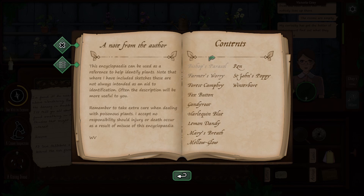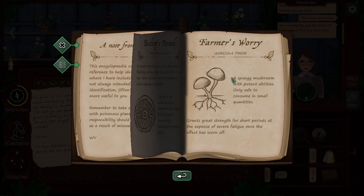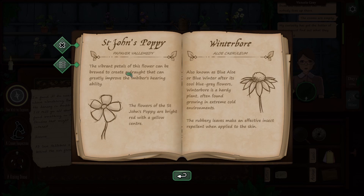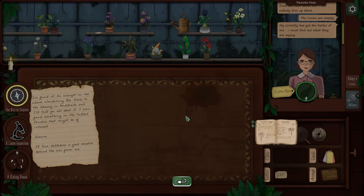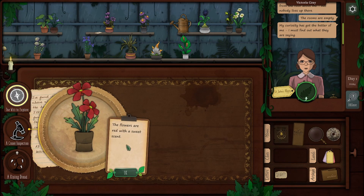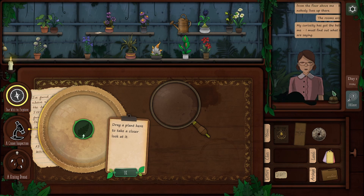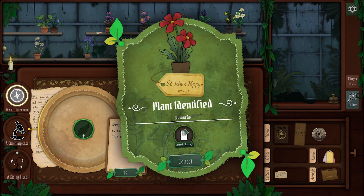So I'm supposed to find a plant that can help her to hear. St. John's poppy — vibrant petals of this flower can be brewed to create a drug. Yes! Here we go, so we need St. John's — can I inspect it? So we need this one. Let's give her this one because that looks like that. Plant identified — oh yay, so we got it correctly. Book entry, collect.